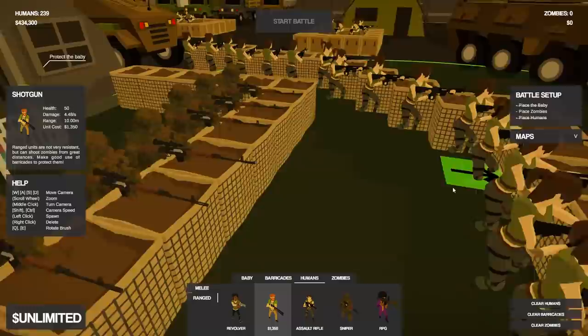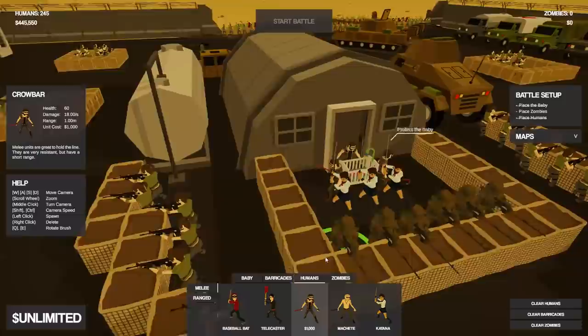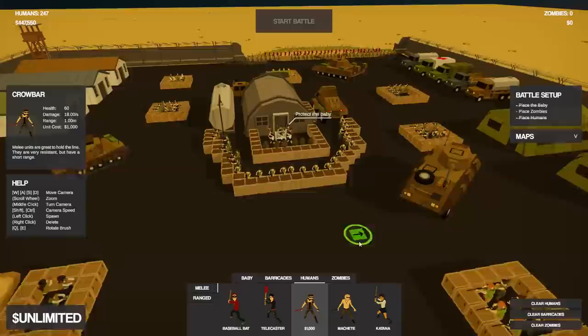Defending the baby over here, we've got snipers as well as assault riflemen surrounding. And then we're also going to add a few melee katana soldiers, maybe a few crowbars, as well as a last stand sort of defense for the baby.